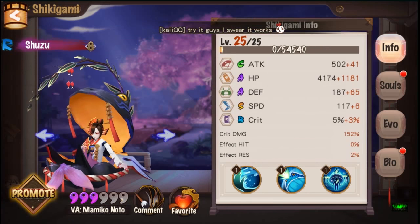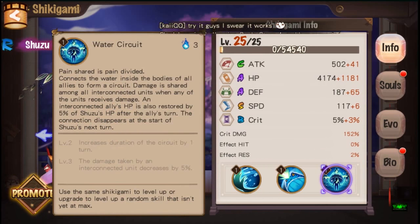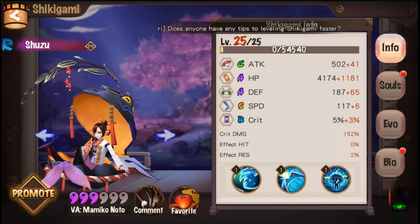Shuzu's skills are pretty cool. What she does is this water circuit — she connects the water inside the bodies of all allies to form a circuit, and the damage is shared among all interconnected units when any of the units receive damage. Interconnected allies' HP is also restored by 5% of Shuzu's HP after the allies' turn. As you scale it up, the damage taken is reduced by 5% and the duration of the circuit is increased by one more turn.